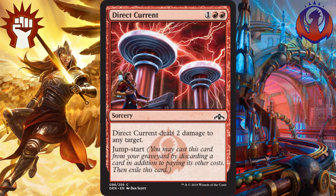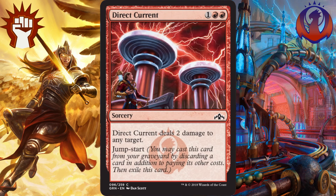The number 2 spot, I have Direct Current. For 1 and 2 red, it deals 2 damage to any target at sorcery speed. It also has Jumpstart. This card I was fairly low on when I first read it, but a card that is removal and allows you to play it an additional time to do more removing or shocking to the face is going to be valuable in Limited, especially when it combos so well with the synergies that we see going on in Izzet. Overall, I think this is a solid red spell — currently at the second best red common.